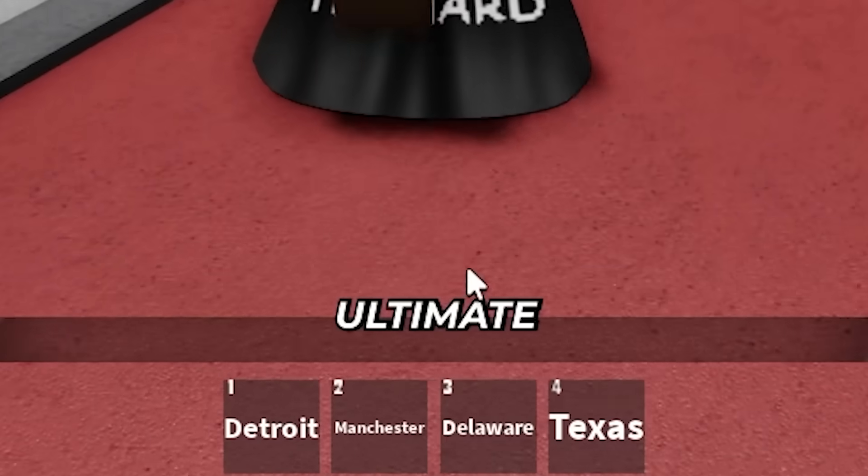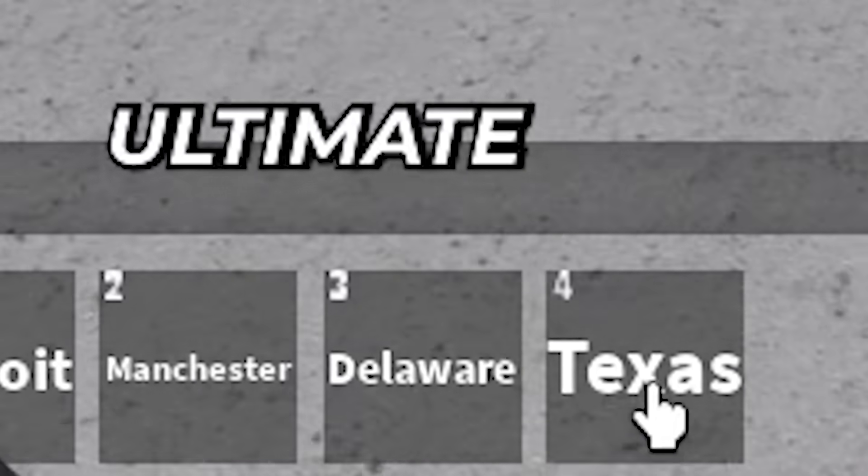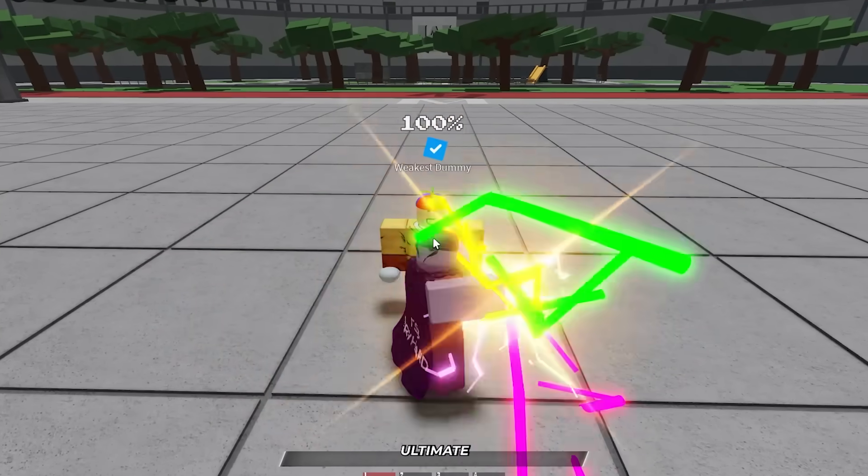There's an ultimate mode bar and four different moves: Detroit, Manchester, Delaware, and Texas. Let's check out what these moves do.